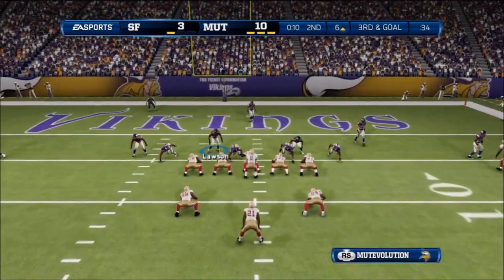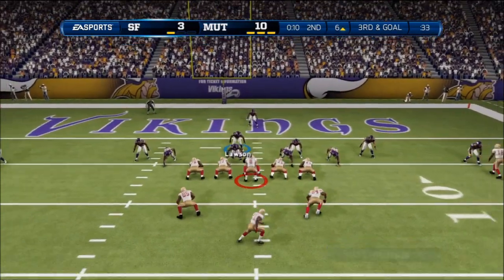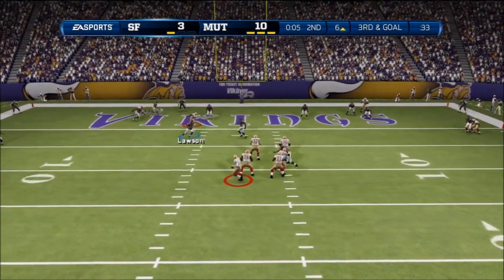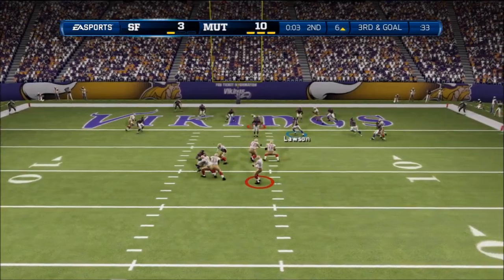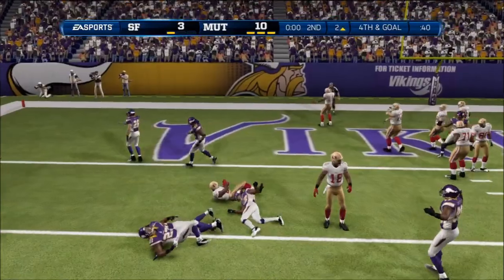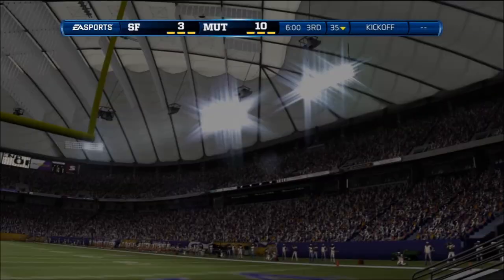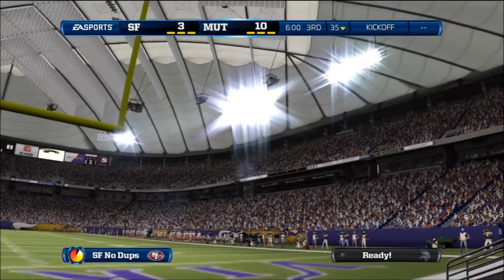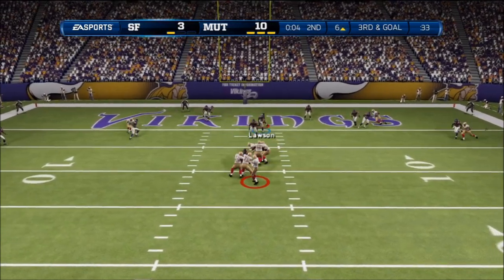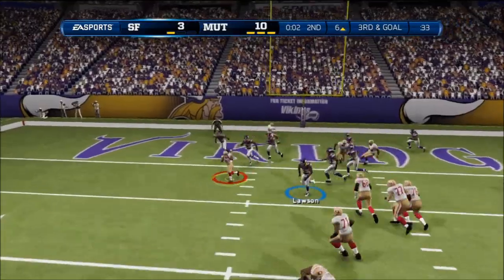Number three reminds us — you guys got to be aware of the clock. The guy's got a timeout, ten seconds left in the half, close game. Take a shot at the end zone, then take the field goal. But the halfback is locked in a playmaker battle with Manny Lawson, and when he finally completes it there's no time left. You just got to pick something and go with it so you can at least get the field goal out of it. Manny just locking him down.